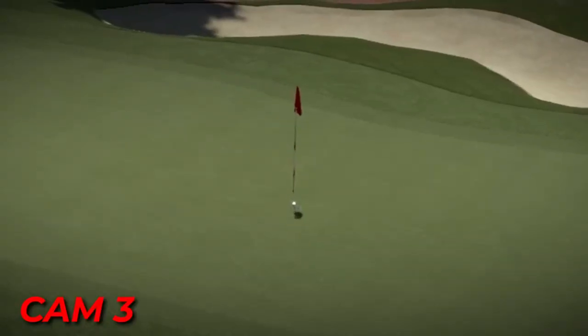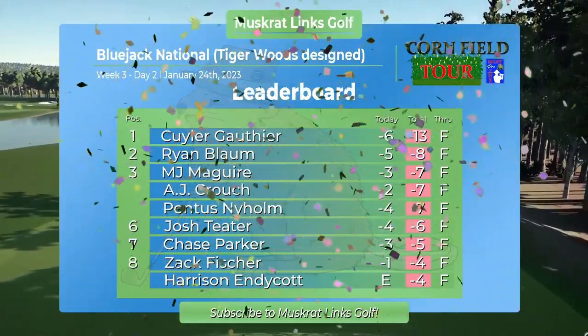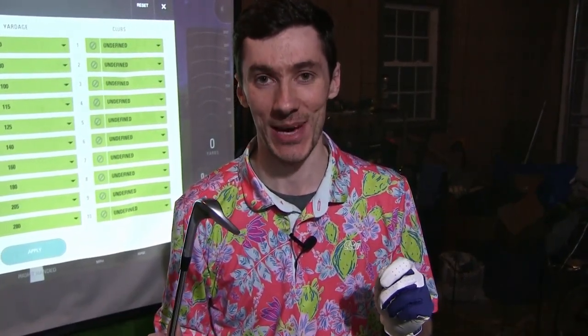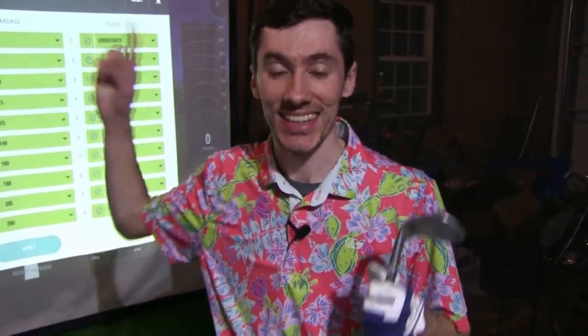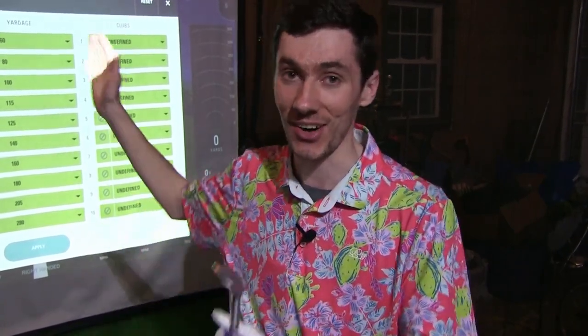Since then we've got hole-in-ones on par fours, hole-in-ones on par threes. We've played countless rounds of golf through the Muskrat Links Sim Tour. I'd like to think that through those thousands of shots I might have gotten a little better. Today we are going to find out — we've got the exact same settings. Let's jump in and see if I've improved over the course of one season on a simulator.